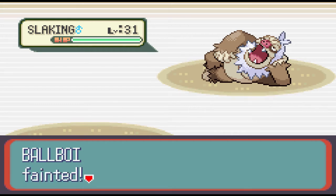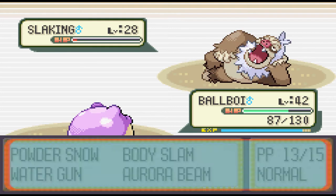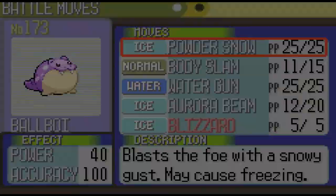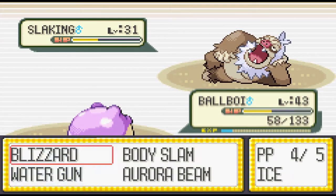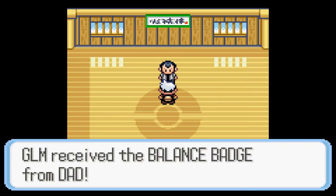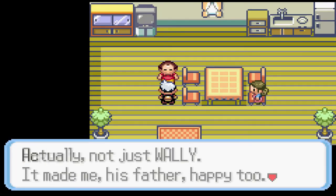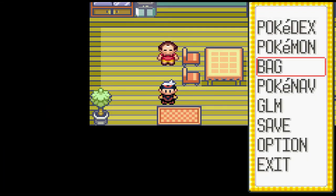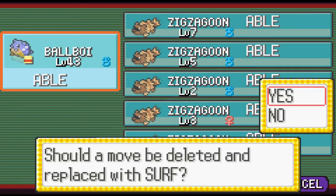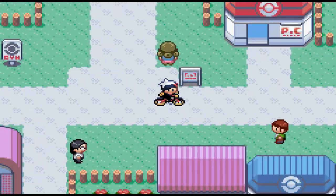I get absolutely clapped on the first attempt and it looks like I'll need adjustments. On the second attempt I don't even make any changes - it just so happens that I level up after the first Slaking, and that's the level I learned Blizzard. I just use it against the other Slaking and the Vigoroth and it's an easy battle. Five badges down. Afterwards, Wally's parents want to thank me for beating Wally earlier and they give me Surf. It goes without saying how strong Surf is for Water types - I've been using Water Gun the entire game, so this is a gargantuan spike in power.